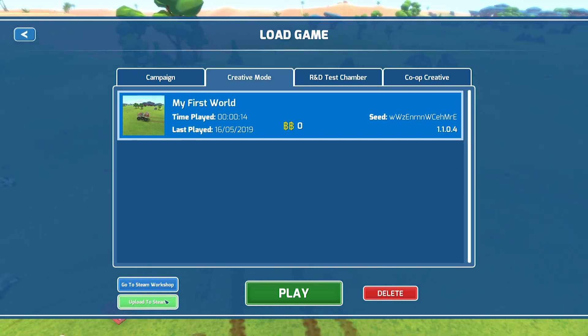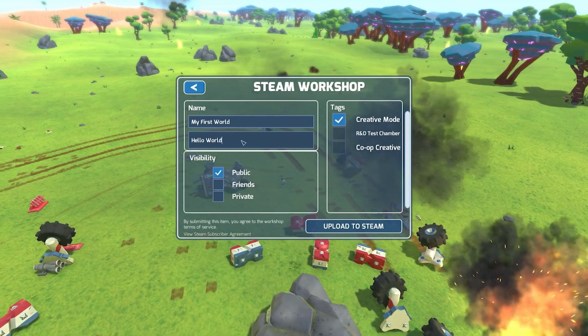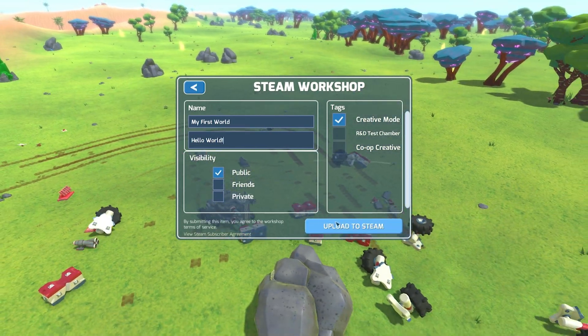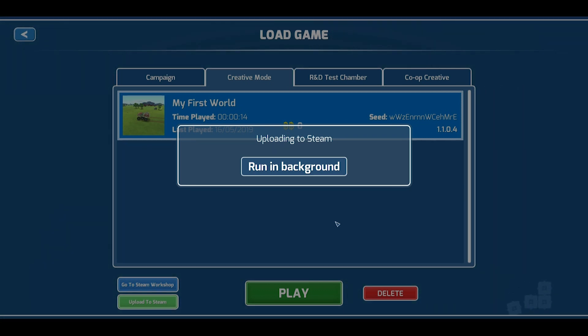From there you can click Upload to Steam. You can give your save a name and a description, then click Upload to Steam. After a few moments, and if everything goes to plan, your game save will be uploaded successfully.